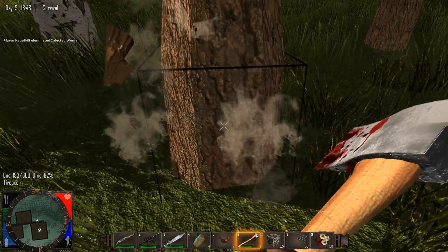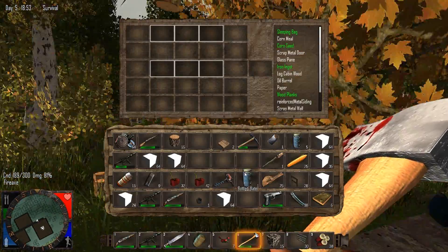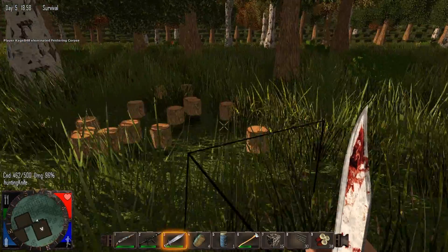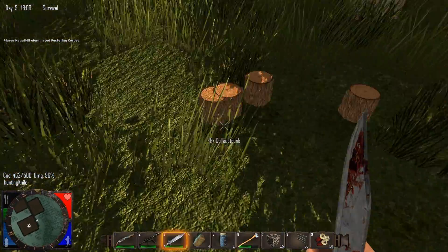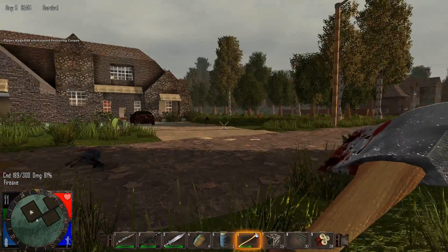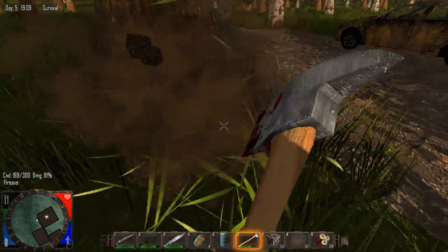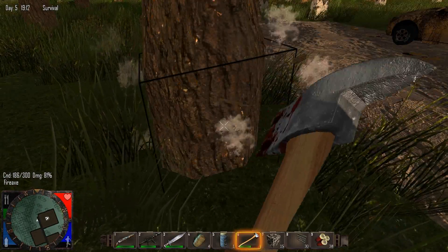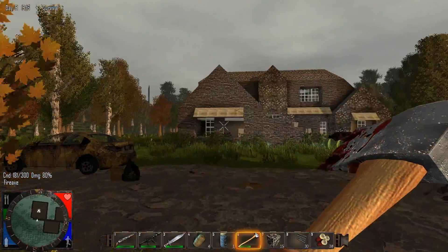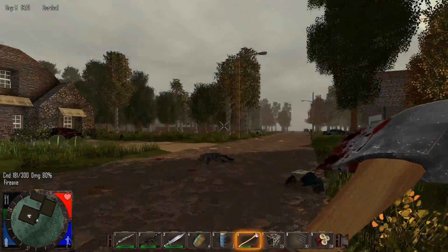The zombies don't seem to know where I am anymore. I wonder if they put in an update where if they're not looking at you they don't know you're there. Maybe they can hear you but they haven't implemented that mechanic yet. This game has plans for big stealth implementation — they want you to walk around sneaky and reach a point where zombies don't know where you are. I've run up to a lot of zombies today, stabbed them in the head, and they didn't know I was there until they were dead.